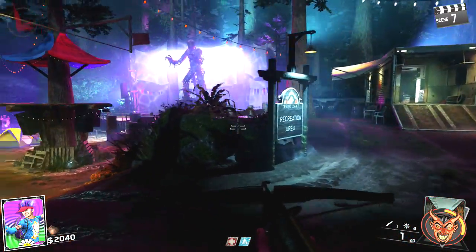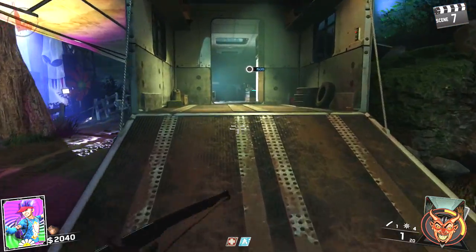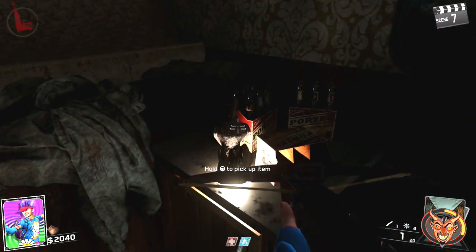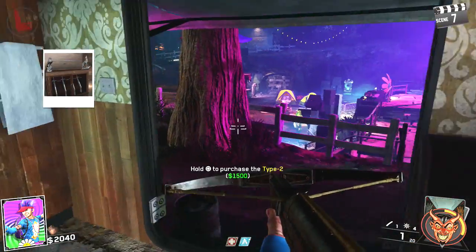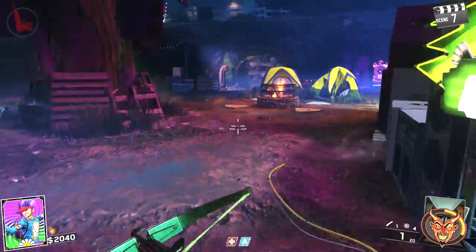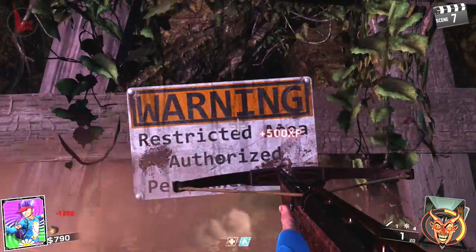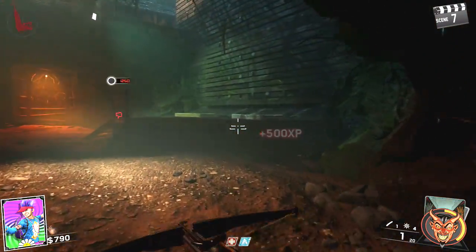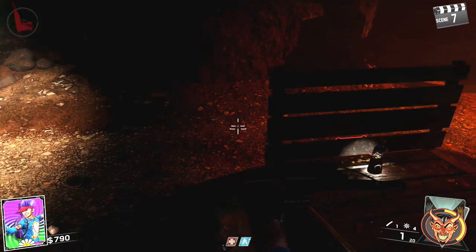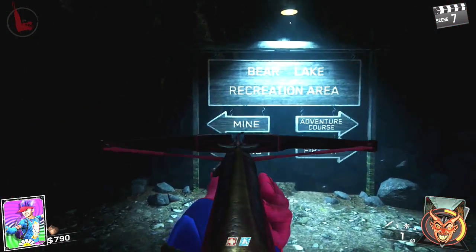Go over to the recreation area and you're going to see a trailer above the pit — inside the trailer is another location for the statue. If you don't find it there, go down into the pit where there's a barricade you can open. Sometimes you can find one of the statues in here, and I actually do find it right here by the mattresses just beyond that wall.